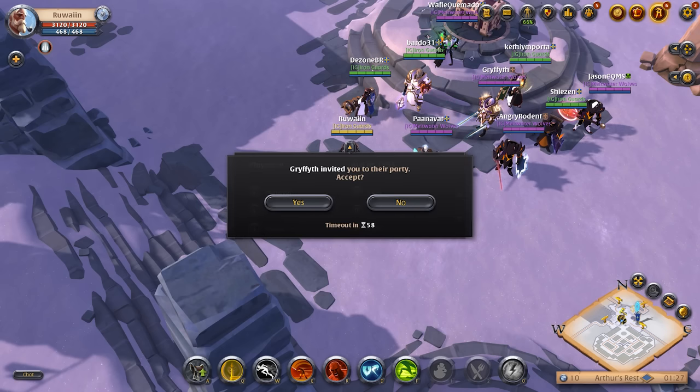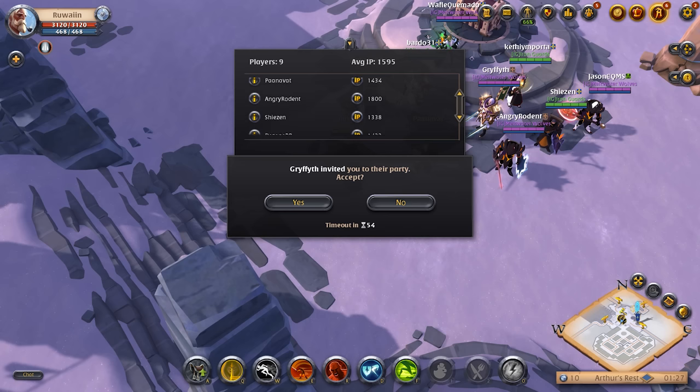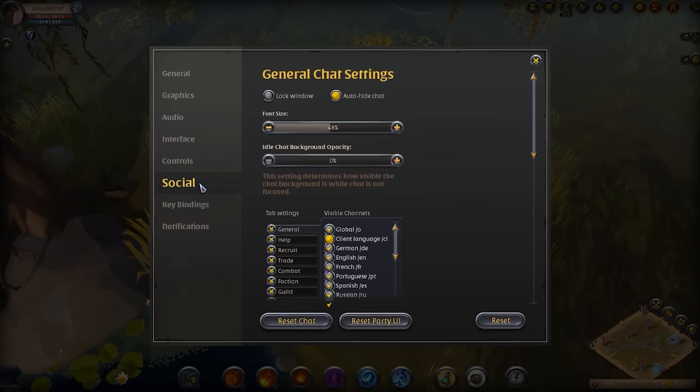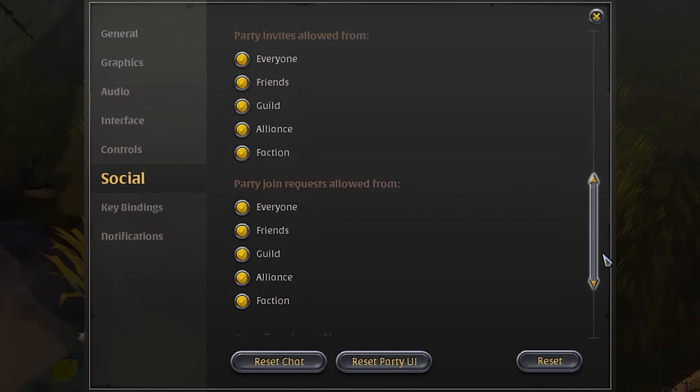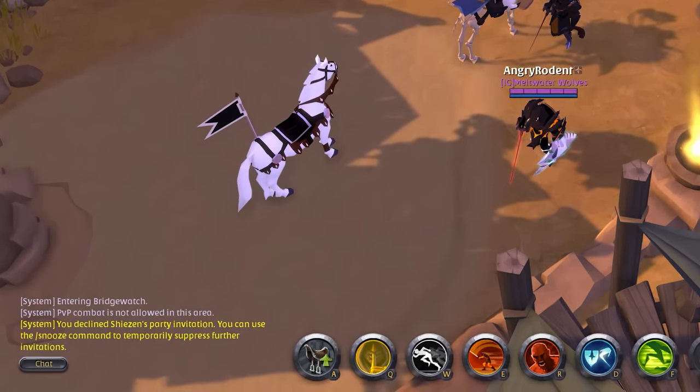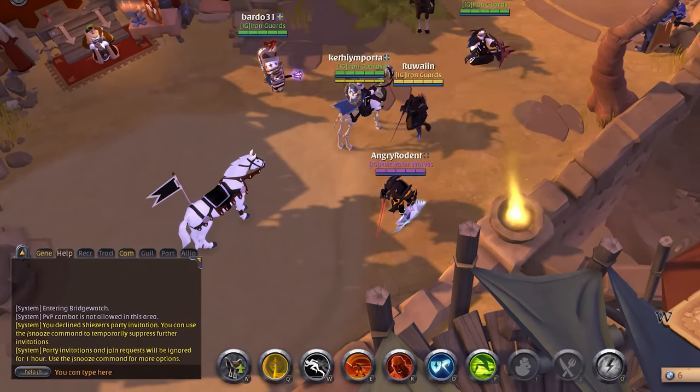If you use the invite command, you'll be inviting them to your group, so you'll retain leadership. If you use the join command, however, you'll be offering to join their group, so their party leader will retain leadership. In all invite and join requests, whether from a single player or a group, the request can be expanded to get detailed information about the players making the request. While our aim is to provide easy-to-use controls for forming and managing your groups, you may only want to receive these types of requests from certain people. In your social settings, you can now clearly define who can invite you to their group or request to join yours. Additionally, you can always use the snooze chat command to temporarily suppress all party invitations. We can't wait to hear your feedback on these changes, and of course, we already have more quality of life improvements lined up for the next updates. So stay tuned and continue to enjoy the new Lands Awakened update.